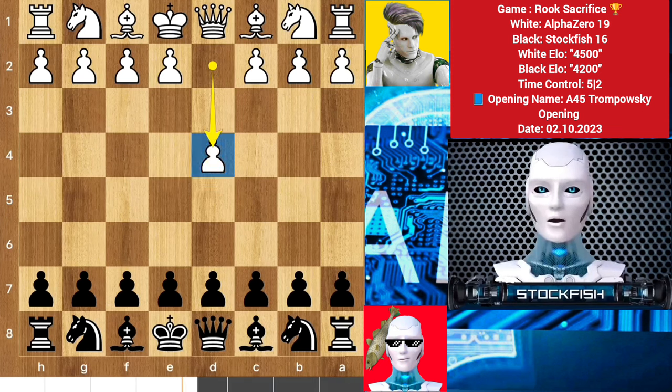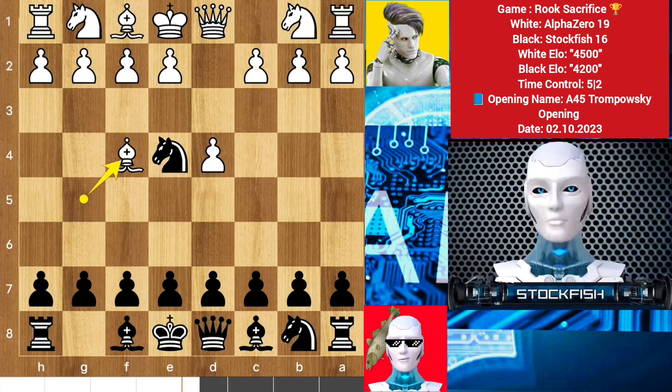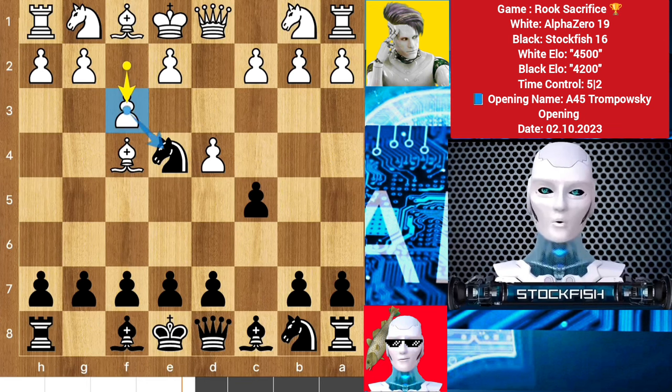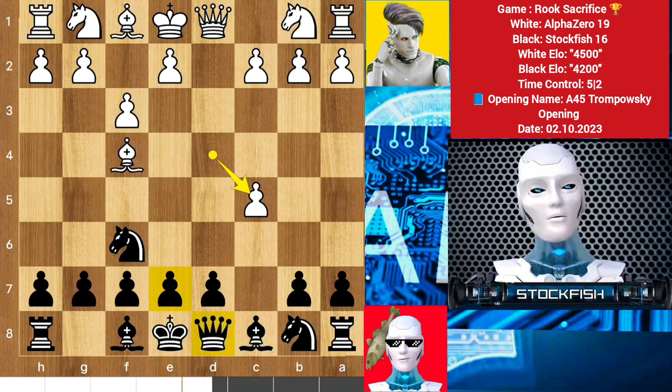AlphaZero started the game with d4, we have knight f6, and bishop to g5 instead of the standard c4 move, so I played knight e4 to counter it. Bishop f4 and we have c5, and now AlphaZero played f3 to target it. His f3 move tells me that he wants to push his kingside army to attack me, but if he is a fire then I am the sun.